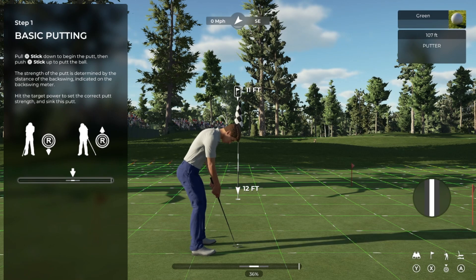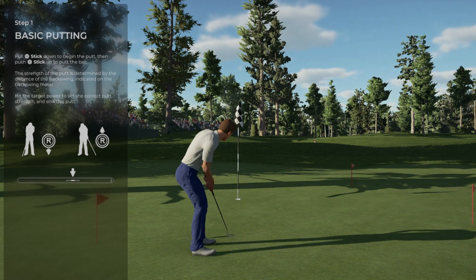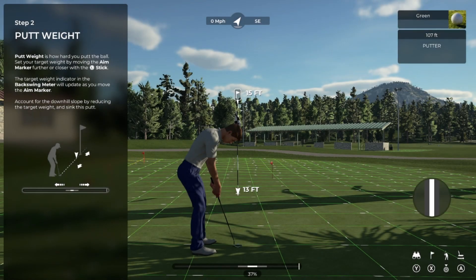To begin your putt, pull back on the swing stick. The farther you pull back, the stronger your putt will be. The backswing meter at the bottom of your screen is going to give you guidance. The putt weight is how hard you hit your putt. To set your putt weight, move the aim marker towards or away from you. The further away the marker is, the stronger your putt will be. Since this is a downhill putt, we'll want to ease up on our weight.